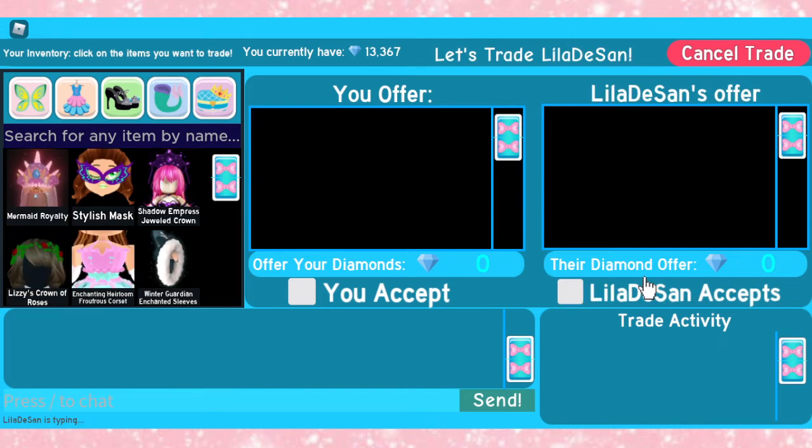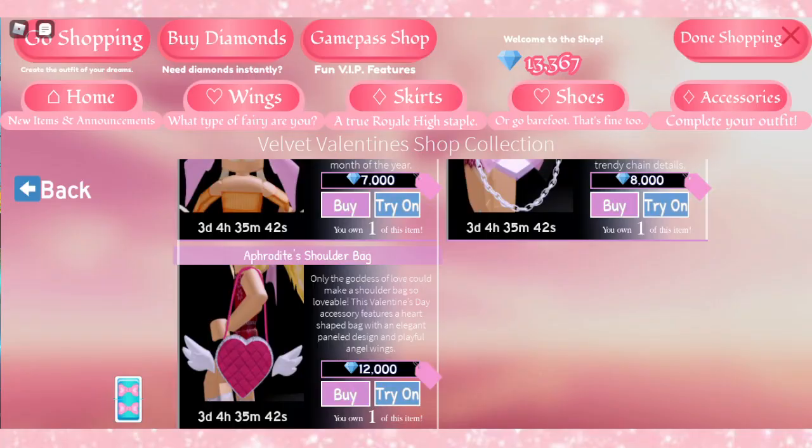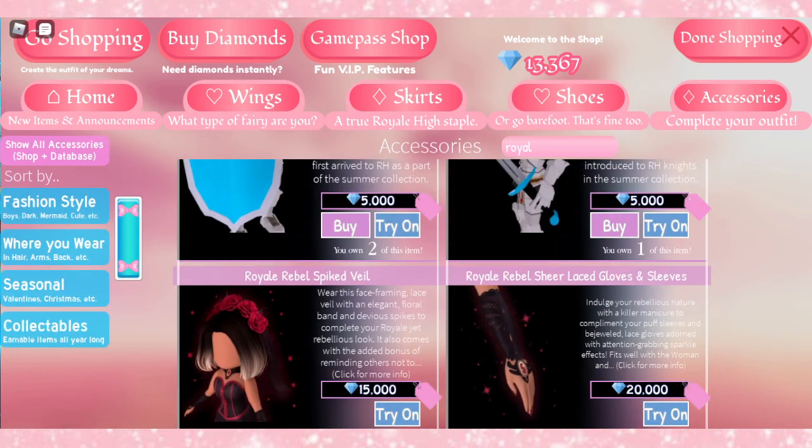Alright guys, so it looks like we're getting another trade request. So far, she has already put in the Monterey Bodice and the Royal Rebels gloves. That is actually a pretty good offer, in my opinion. I'm pretty sure the Monterey Bodice is around 15k, and the Royal Rebels gloves might be around 15k as well — so that's 30k, plus 5k — she knows exactly what she's doing. She also added the shoulder bag, which is some diamonds as well. Her bag was 12k. And the Monterey top was actually 18k, and the gloves were 20k, so honestly her offer was really, really good.